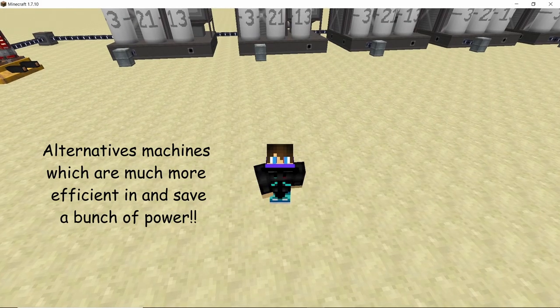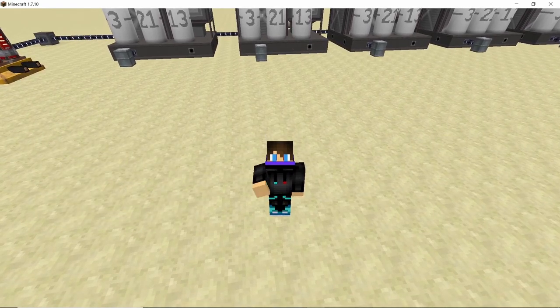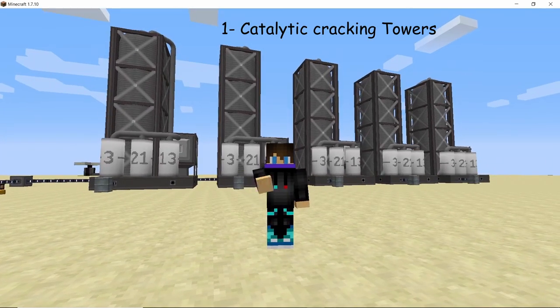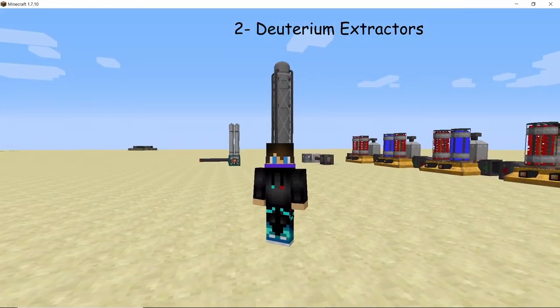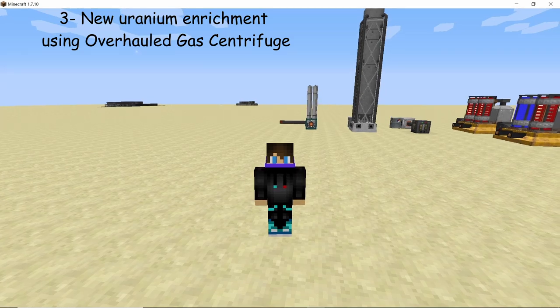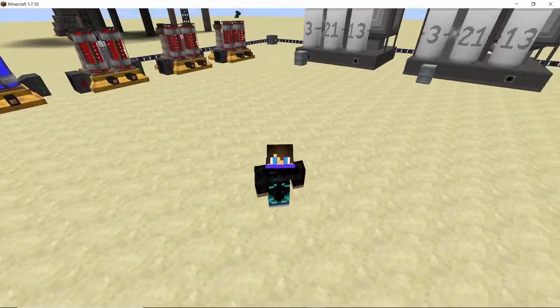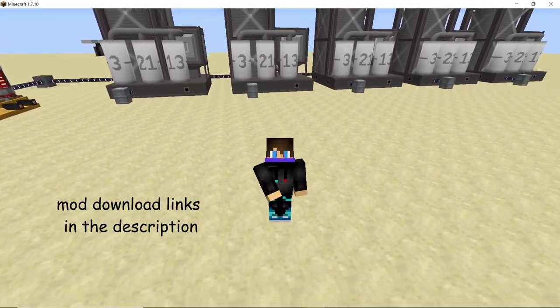In today's video we are going to discuss about some power and material saving machines which are going to make your survival lives a whole lot easier. The first machine on our list is the catalytic cracking tower, then the deuterium extracting towers, and finally the new gas centrifuge and the new method to enrich uranium and make fuel out of it.